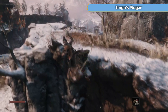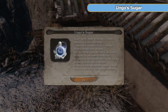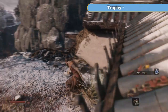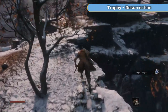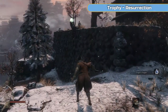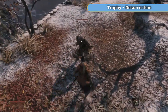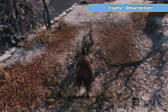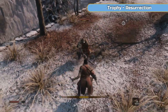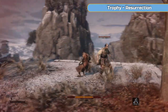Now what I'm going to do is actually die and show you how that works. So here's some Ungo's Sugar. There are lots of sugars in this game and we won't be using the sugars until very specific boss fights. They help reduce damage being taken and increase damage output — they help you get through some of the more difficult bosses. So what I'm doing here is I'm going to let this guy kill me.